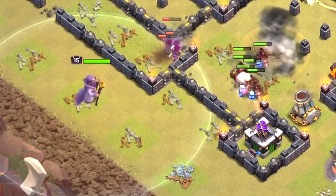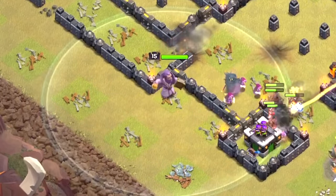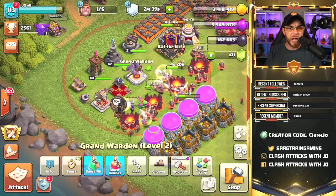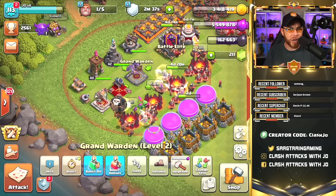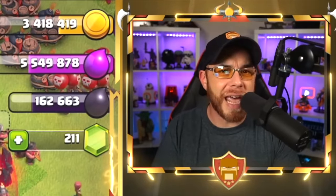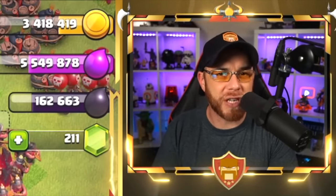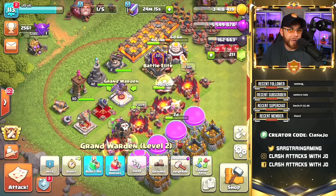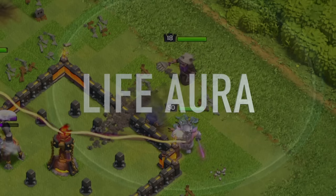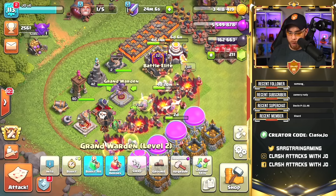The Grand Warden is more of a support role troop — he likes to join up with other troops and protect them with his Life Aura and his Eternal Tome ability. You've probably seen videos of the Grand Warden doing what's called a Grand Warden walk; we'll save that for the end of the video as it's more for high level wardens with very experienced players. The Grand Warden is quite unique because he has two different modes and two different abilities — one passive and one active that you can control.